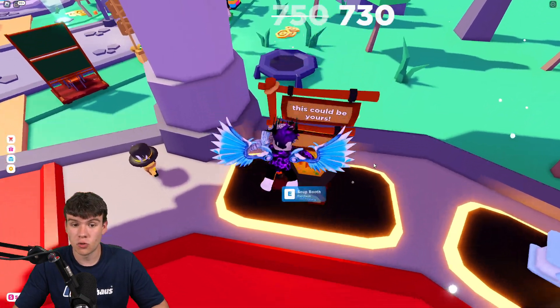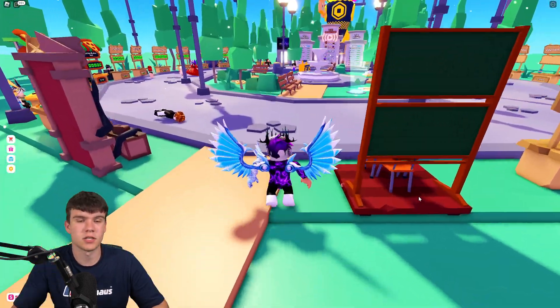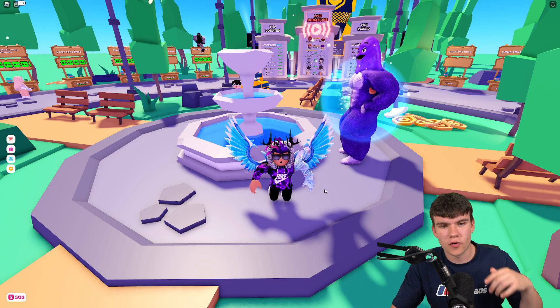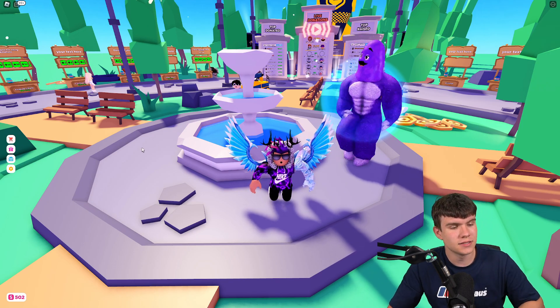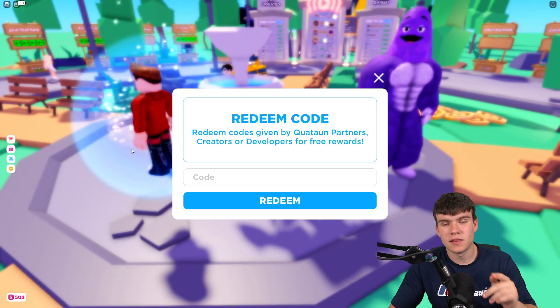We might actually have enough for this stand, which will be quite interesting. Anyway, let's just redeem all the newest codes in the game. In Please Donate, to claim codes, go to the left and click where it says 'Redeem' — after that the code menu will come up.